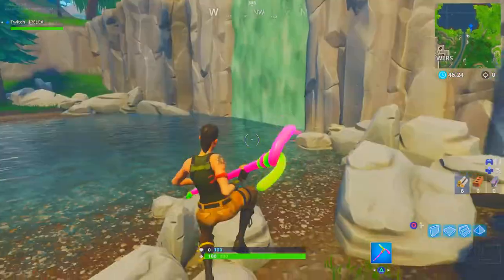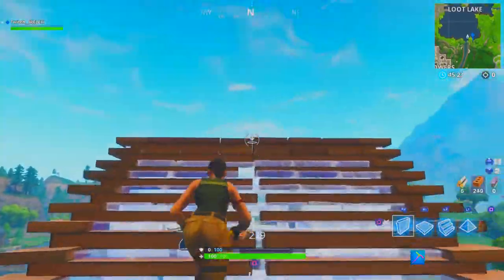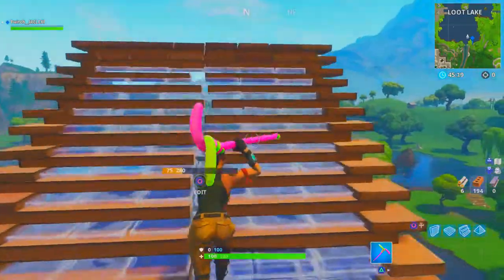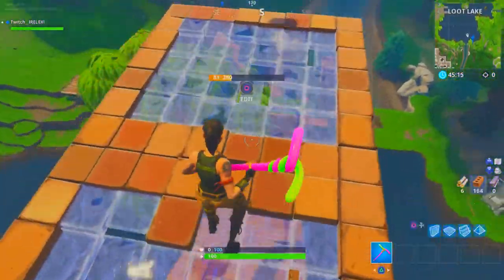And then if you want to get out you can just jump through right there like I did. This is what it will look like from your enemy's point of view. Let me know in the comments if you know any faster ways to get AIs to do this, and yeah hope this helps you learn the glitch — peace.